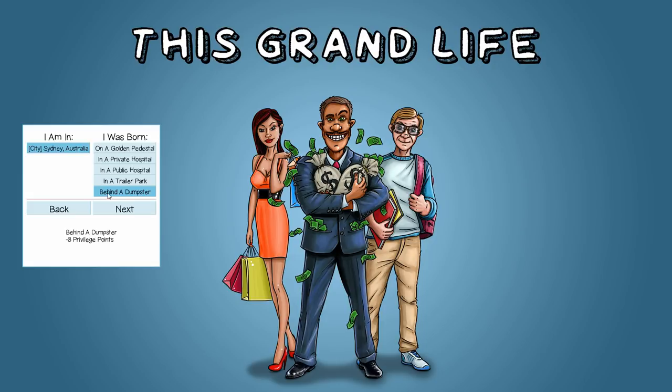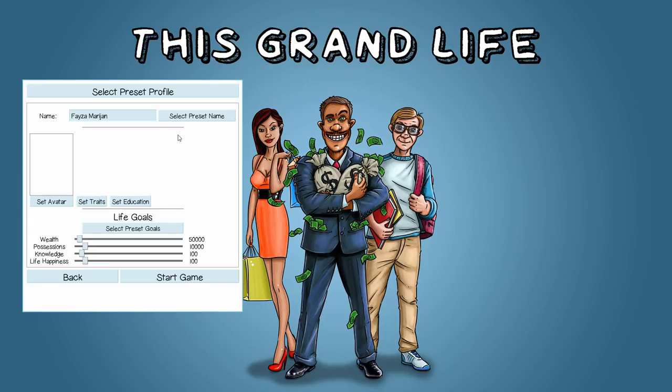Starting behind a dumpster means we begin with negative eight privilege points. The way we deal with that is by taking flaws to buy ourselves back up to zero. And if we want any positive traits at all, we have to take even more flaws to cover them.